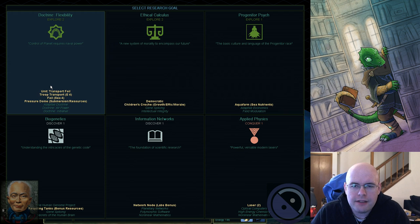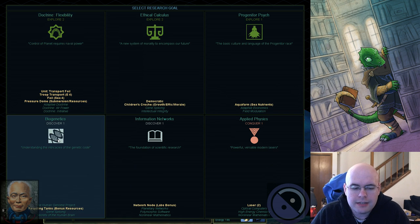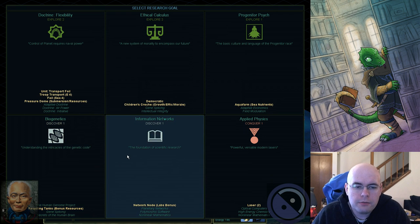It probably won't come up this game, but if there's enough global warming where sea levels rise by thousands of meters, you might start submerging cities, and you'd want a pressure dome so the base survives. Biogenetics gives recycling tanks. Network nodes would be nice because I have two alien artifacts already, and I'm thinking about that as well.